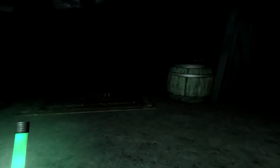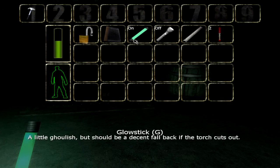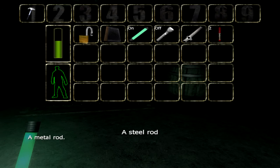I'm as fit as can be expected. There's 60% battery power left — I'm guessing that's for the flashlight. Padlock — it's an old padlock, but it still works. What would we need that for? Notebook. Glowstick — a little ghoulish, but should be a decent fallback if the torch cuts out. Flashlight — good thing I remembered to bring one, shame it's so old it drains a couple of batteries an hour. Steel rod. A flare — could be a handy light source. What do we do with this steel rod?